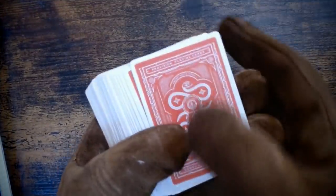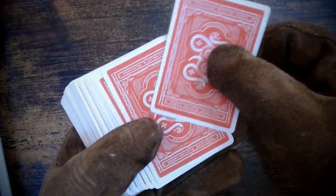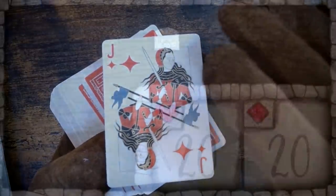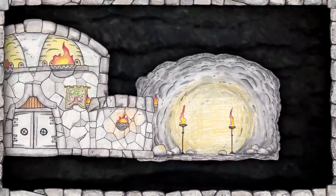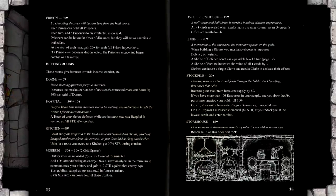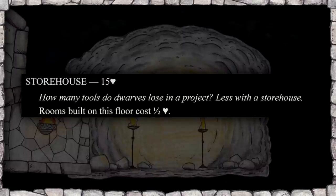Now we can take our first turn. We choose a space to dig — I'm digging right from our entrance. To figure out what's buried in the earth, we draw a card: the jack of diamonds. Diamonds represent trade goods — you add the card's value plus the level you're on to your total trade goods. So we get 11 trade goods, and that spot is now an empty cavity. Something that would benefit us is a storehouse — rooms on this floor cost half resources to build after it's constructed, while the storehouse itself costs 15 resources.